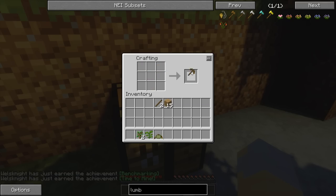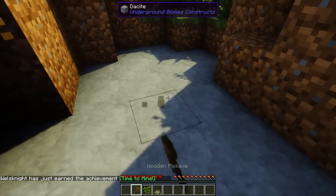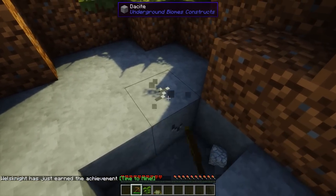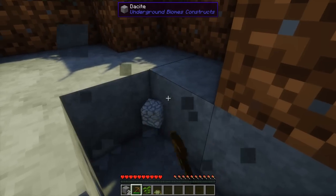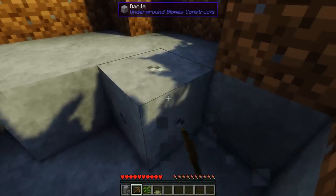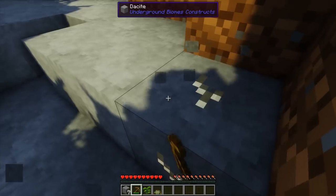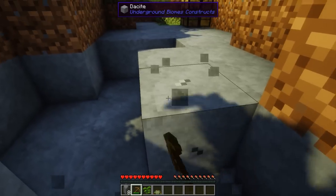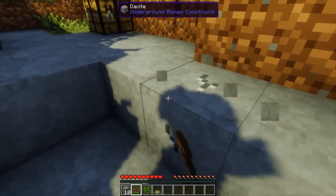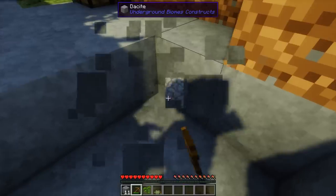Let's go ahead and get some real basic stuff going — let's just make a wooden pick. And you're going to find, if you do play this, there's all sorts of different types of stone from the Underground Biomes Construct mod. It basically adds a whole bunch of different types, but they're all ore-dictionaried and function just like regular stone and cobblestone. So I can still make stone tools out of this and all that kind of good stuff.